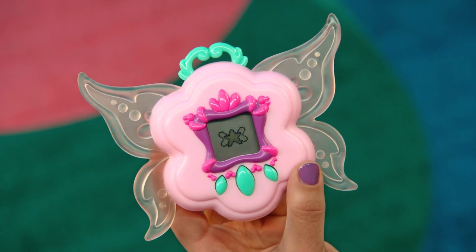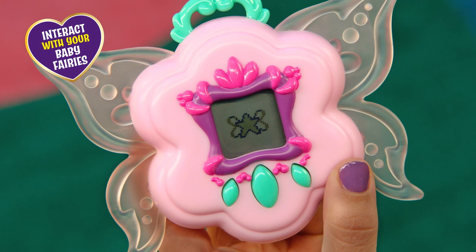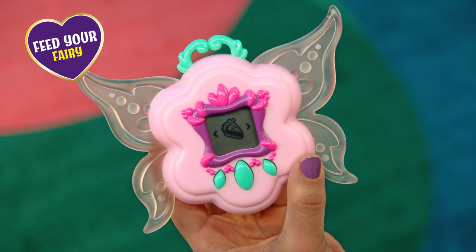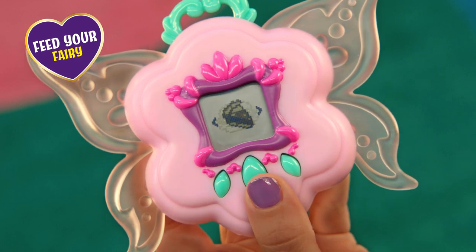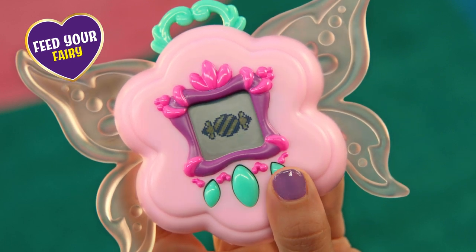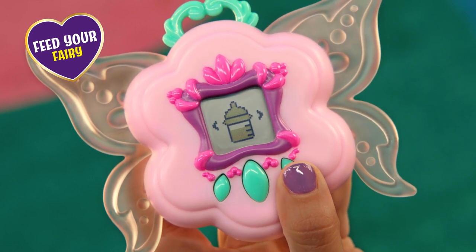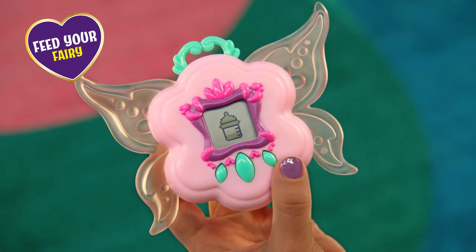Once you've added the fairy to your collection, you can feed and play games with them. Press and hold down the center button to enter the menu. The first icon is Food — press the center button once, and using the left and right buttons on the Baby Fairy Finder, scroll through which food item you want to feed your baby fairy. Select a food to see your fairy's reaction.